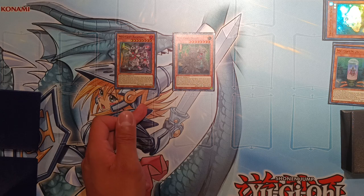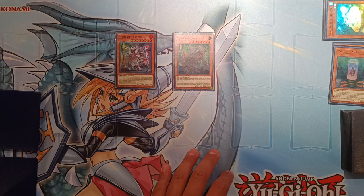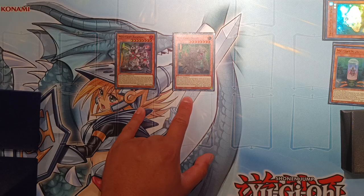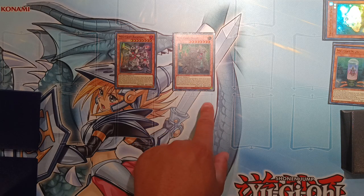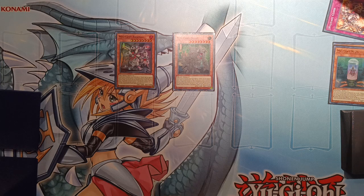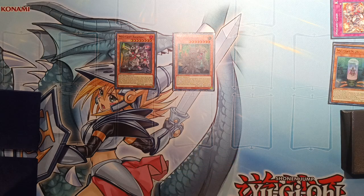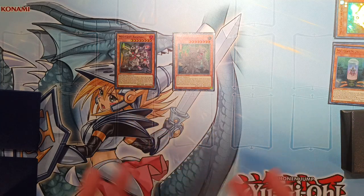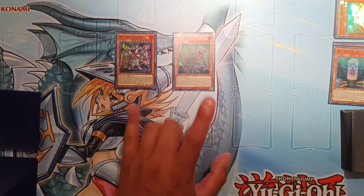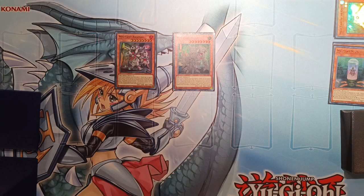Arsenal cannot be hit by Infinite Impermanence, which is really strong. Beast can't be targeted by monster effects, so any monster targeting effect just can't hit Beast. If both of these cards get destroyed, Beast can add a banished Mutant trap back to hand — we banished Clash to summon Arsenal, so we get that back. If Arsenal gets destroyed, we can add a banished Mutant spell. So we pass turn on Arsenal and Beast — a spell negate and a monster banish both at quick-effect speed.